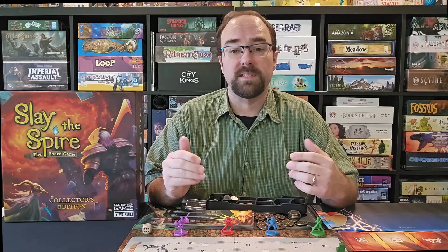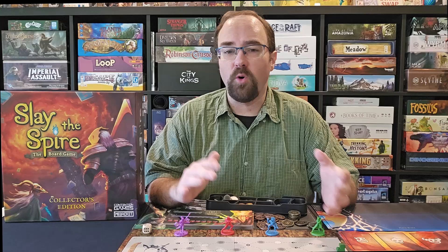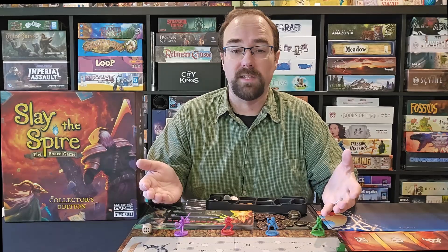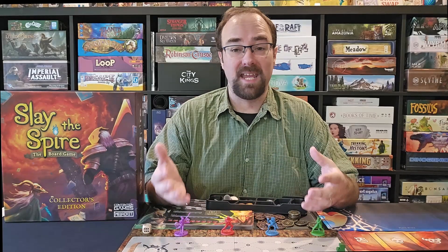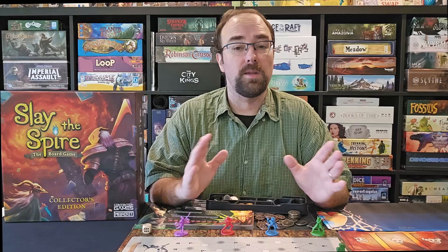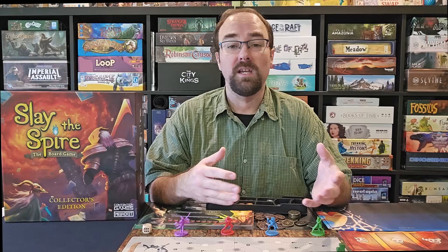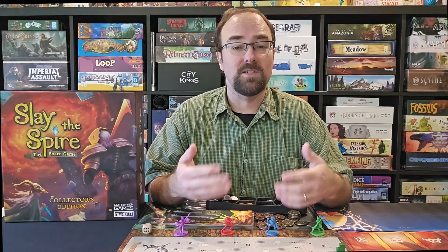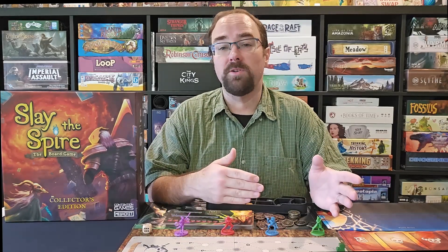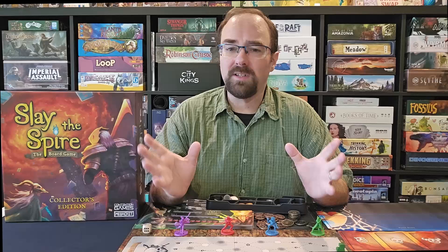If this is your first experience with Slay the Spire you're going to have to learn quite a few mechanisms for the battles such as strengthen, weakness, vulnerability, area of effect, ethereal, and exhaust as the main ones, as well as character-specific abilities such as scry, poison, orbs, retain, and the stance mechanism. Thankfully there is a helpful abilities and keywords section on the back of the rulebook and the flow of battle is fairly easy itself. You take turns using energy to pay for cards and go into the enemy's turns, which are fairly easy to run once you learn the meaning of those various abilities. Any block you had from the previous turn goes away at the start of your turn and any block enemies had goes away at the start of their turn — all fairly intuitive.